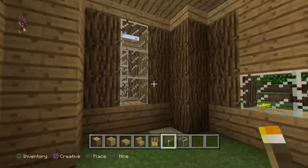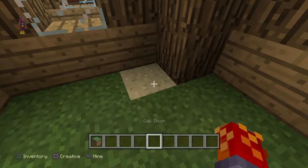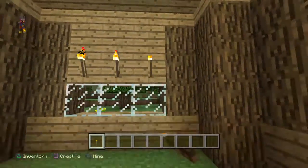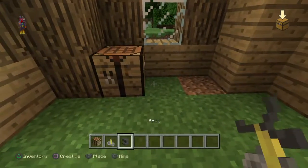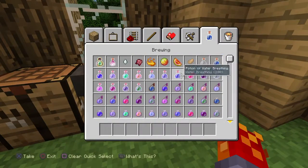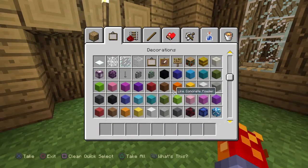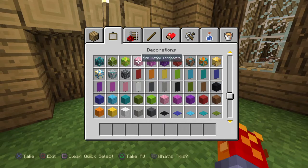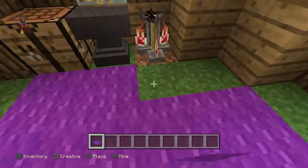I'll show you how to decorate the inside. Put some torches up right here. Over here I'll put something cool — just a little area to do some brewing. You can put some stuff on the shelves and whatnot, whatever you need. Let's do purple for the color — why not — like so.